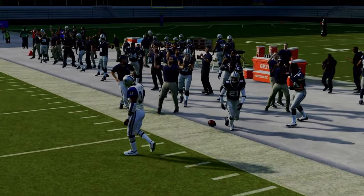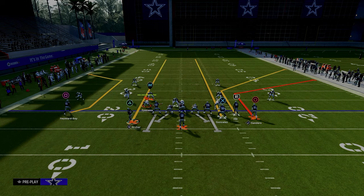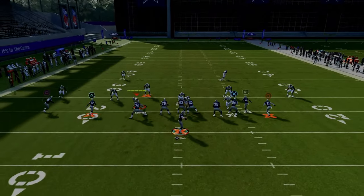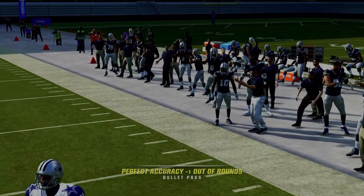You might ask: what happens if they run Cover Two? If they run a double Mabel — a 30-yard cloud where that corner is backed off — then your short corner is still going to be open and you'll be able to pass that underneath that defender. But if it's a standard Cover Two and they're using that to try to stop your short corner, then your deeper corner route is going to get open to the sidelines.